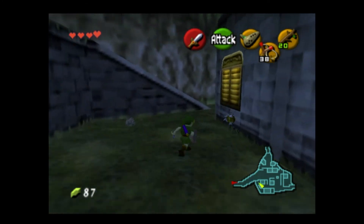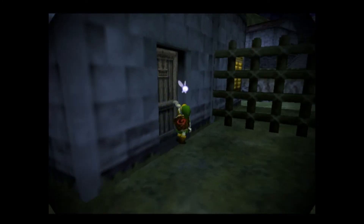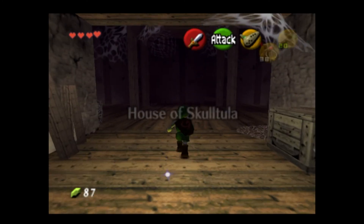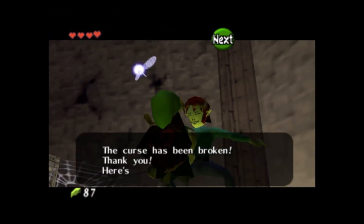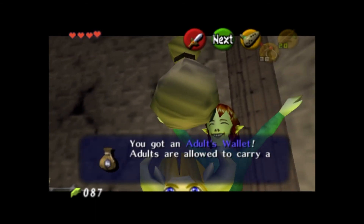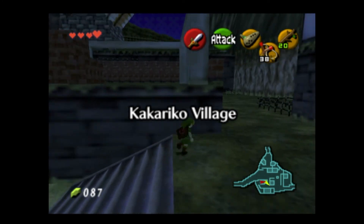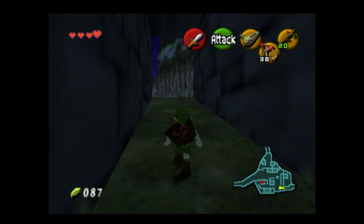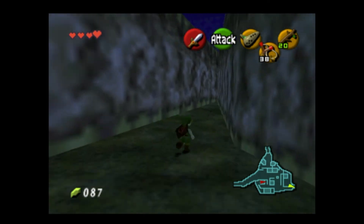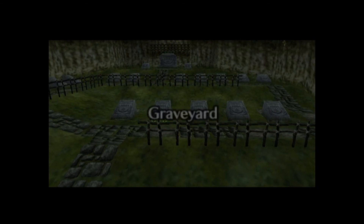Here's number ten! Now that we have ten, you get a prize every ten Skulltulas — you're gonna want to come into this room right here. Basically it's a curse you're trying to break if you defeat all two hundred. Either way, we can get the Adult's Wallet on our first ten, so now we can carry two hundred rupees — which will be extremely useful. Most people I've seen don't get the Adult's Wallet that early. There's one more thing we need to do back here, but I think I'm gonna wait till the next episode.